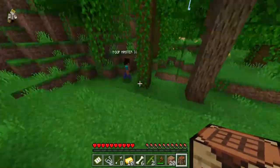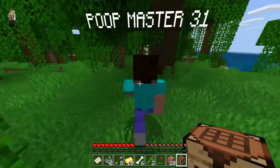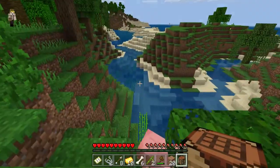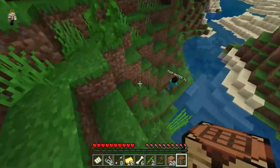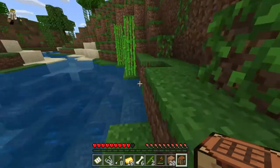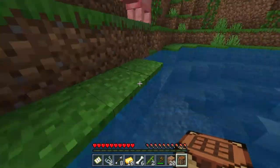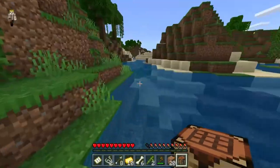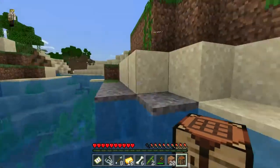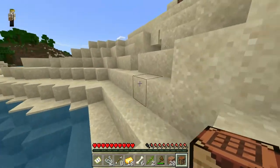We've got to start building a house and going into a mine. Yes. And we also need pets, oh yeah. I see a shipwreck — you do? Do you see it off in the distance? We need this sugar cane — let me get some sugar cane because we'll need that for books to do enchanting tables. Let's make ourselves a boat and go to the shipwreck.